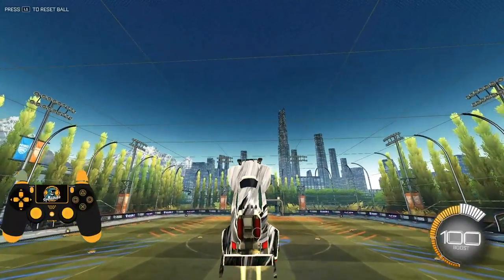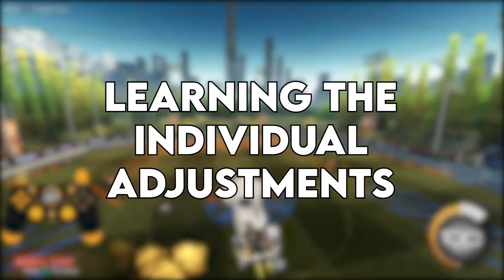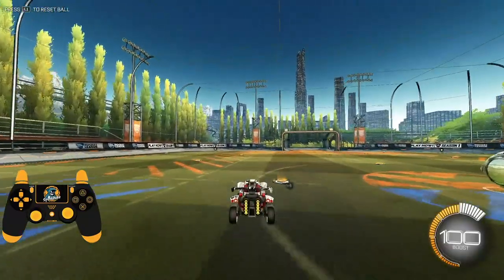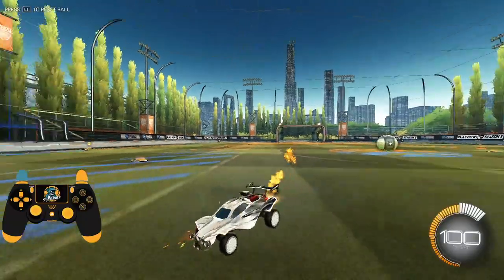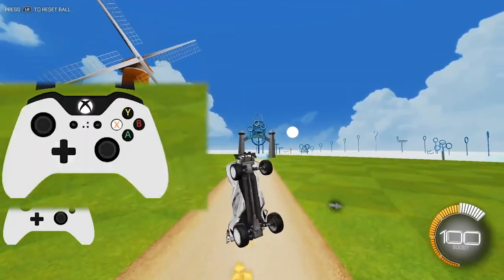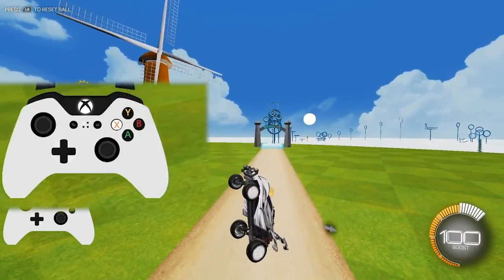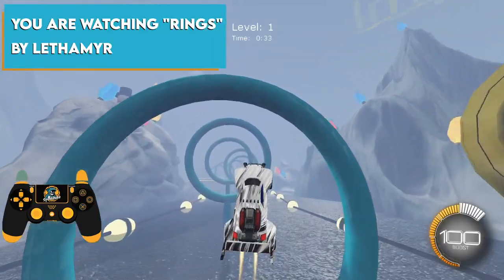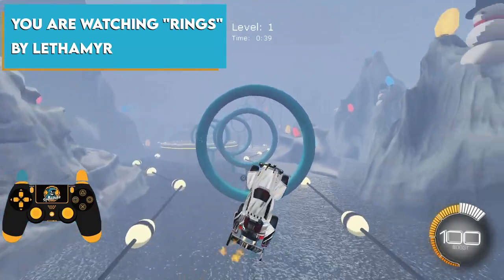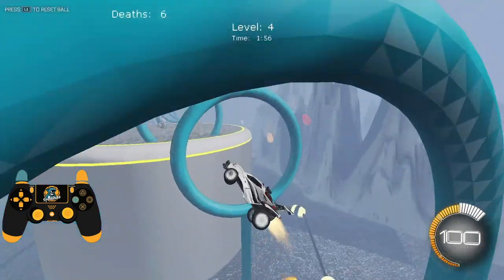Step one when it comes to learning Errol is going to be learning the individual adjustments. The thing about Errol is it's not like other mechanics like wave dashes or half flips. You can't just learn what buttons to press and be done with learning Errol. The mechanic itself of Erroling isn't that hard to do - pressing the Errol button is easy. The hard part is more in controlling Errol, especially when your car is facing weird directions in the air, because that's when things get complicated. What we're going to do here is figure out how to move our car in certain positions and sort of work our way up to continuous Errol from there.